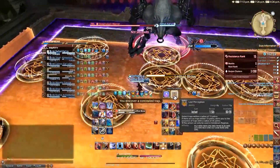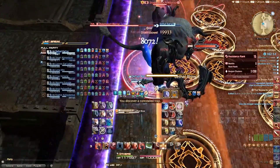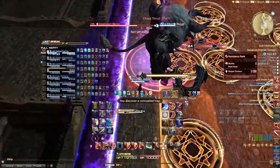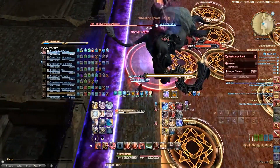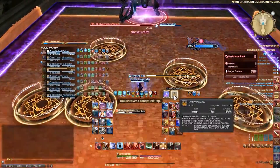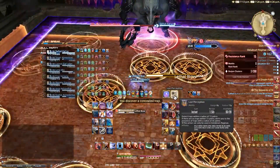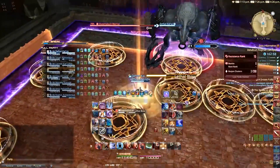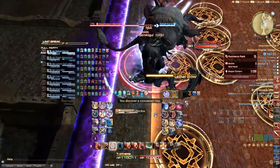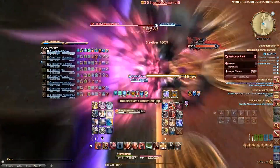At this point you will have a minefield right in front of you, and while needing to get past it, the boss will start casting Lethal Blow — a massive AoE covering the entire arena except a small part north. To resolve that you need to discover the traps with Lost Perception as fast as possible so you can get to the safe spot behind him before the cast is finished. Stepping into a trap will result in instant death. There are a lot of trap patterns and some of them are really sneaky, so pay close attention.